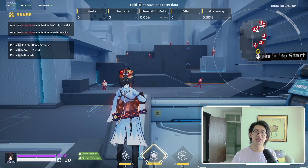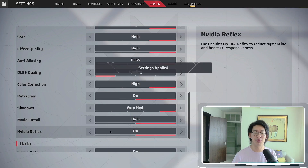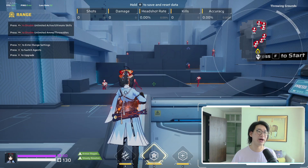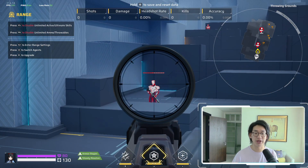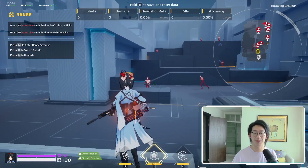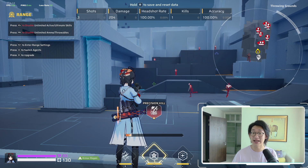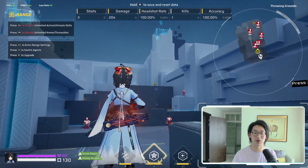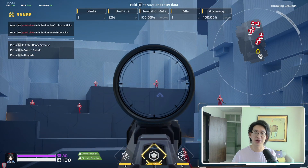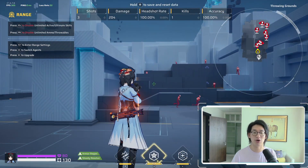My FPS is still 179 because I do not have it uncapped. We're going to enable NVIDIA Reflex, and now we are at the 300 to 350 range. However, this game looks absolutely awful right now. Everything looks super pixelated. Even the target over here looks super ugly — my eyes are bleeding. If frames per second is the only thing you care about and you really don't care about how bad the game looks, then yeah, you can do this. But look at this target — it looks absolutely awful aiming at long-range targets.